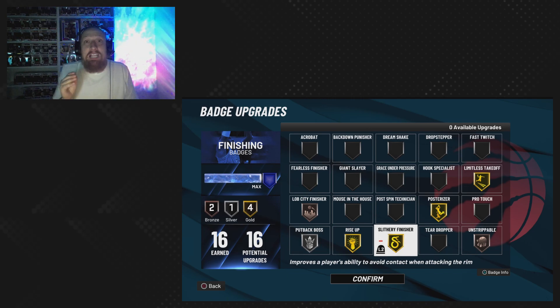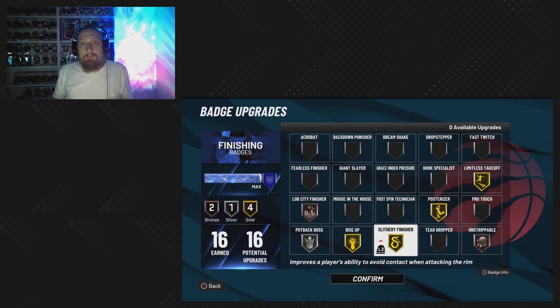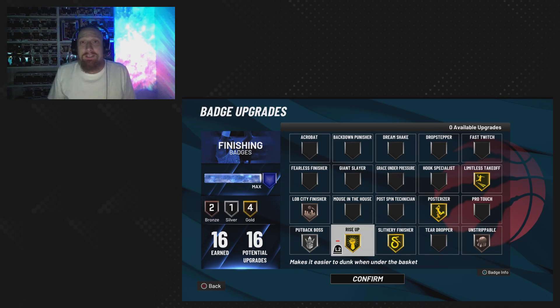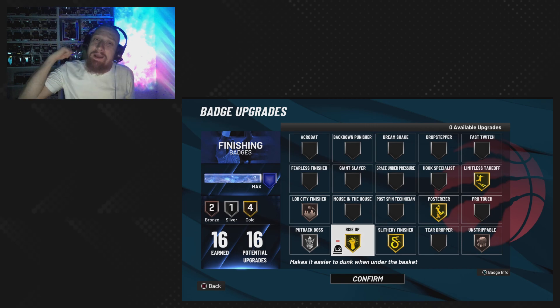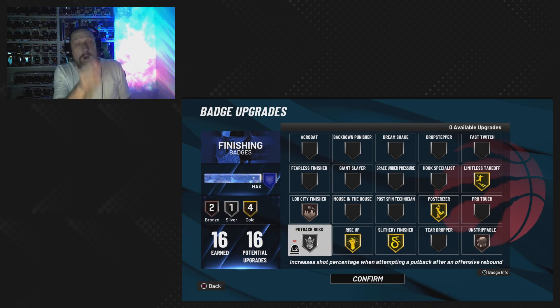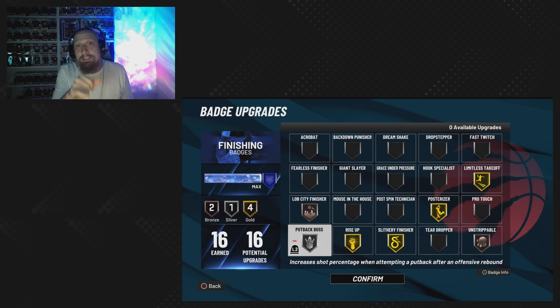Slithery finisher will allow you to be more elusive around the rim and in the paint, avoiding bodies when we're not catching bodies — so we are elusive as well as powerful. Rise up on gold will allow you to go up as fast as possible on the gather, catch that ball, go up, put that puppy in — two points. Put back boss on silver — I like to go for put-back dunks, this is amazing for that. It also goes hand-in-hand with rise up; those badges kind of hold hands.